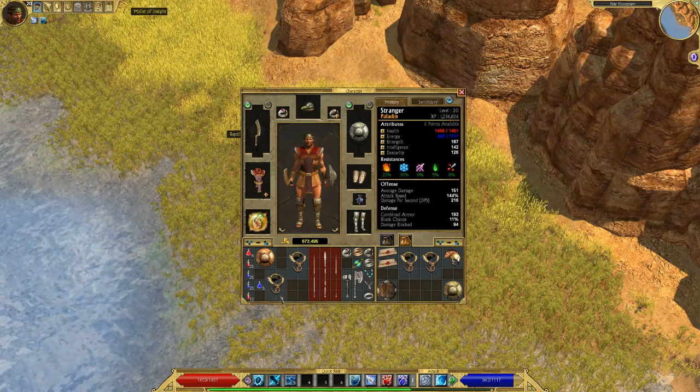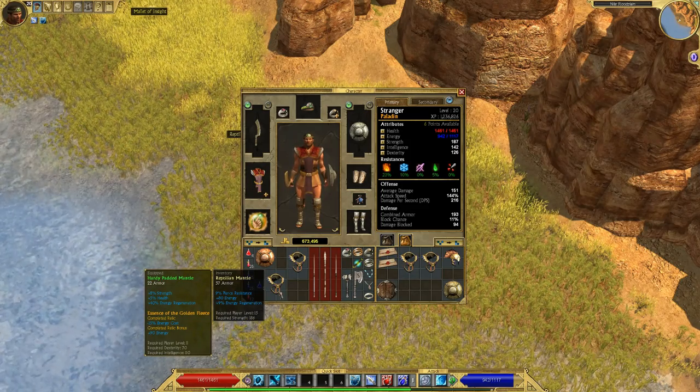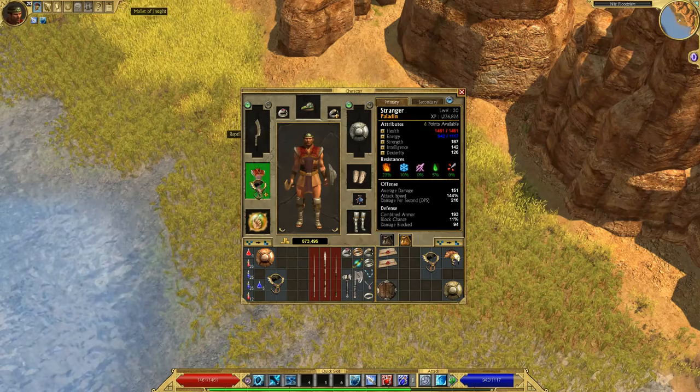I'm giving up some chance to dodge attacks, which isn't that big a deal at this point in the game when nothing is really all that strong. This mantle has pierce resistance and 80 energy. I like getting the energy, but I'd also like some dexterity like this one has.